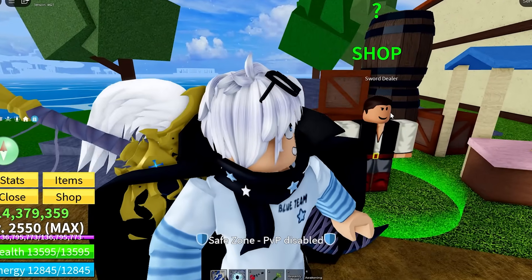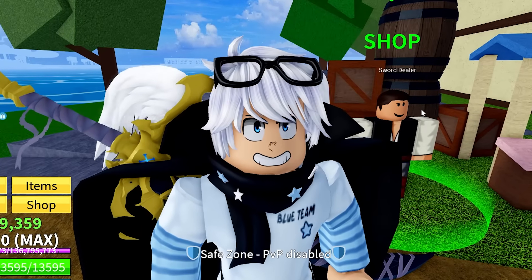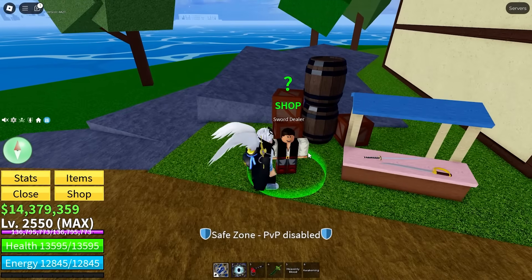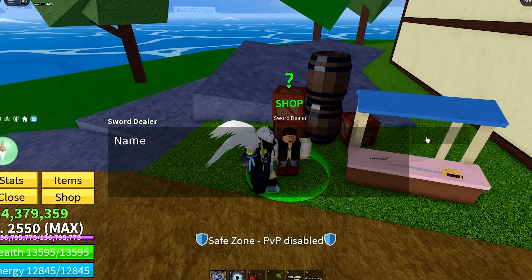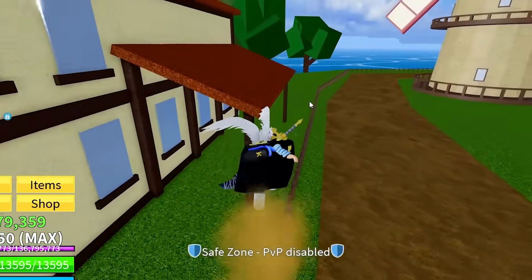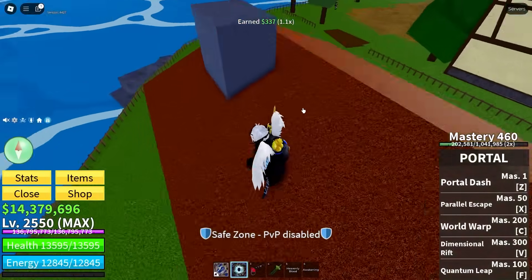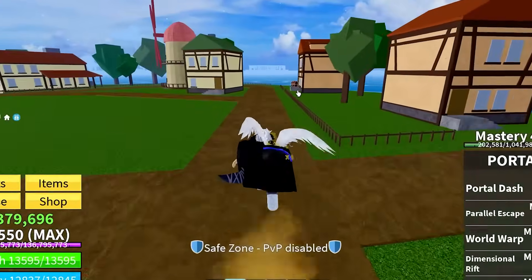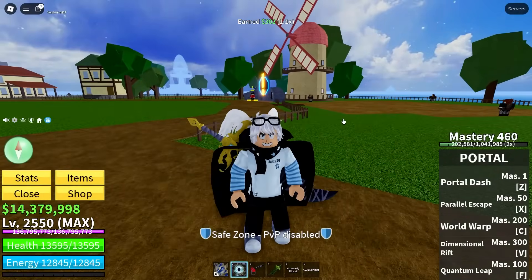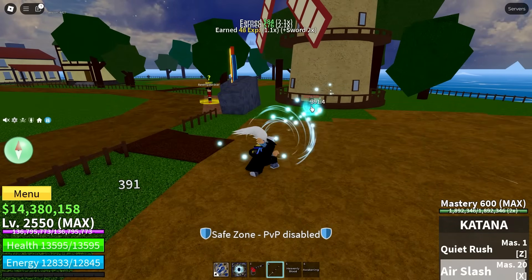We're going to do these unlocks in order, so if you're a brand new player you could literally follow along and unlock everything you need. Let's start with sword mains — make sure you buy a sword straight away. Your katana and cutlass are only 1,000 belly. There are silver chests on the island that give a couple hundred belly each, so you can get the thousand pretty fast and start grinding NPCs.